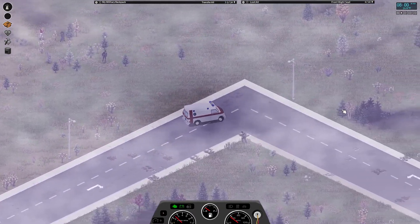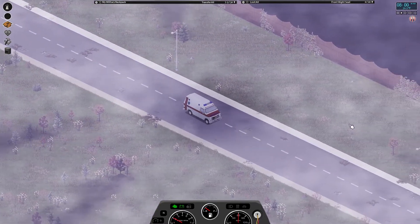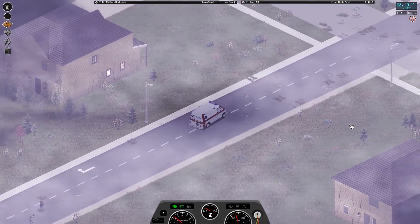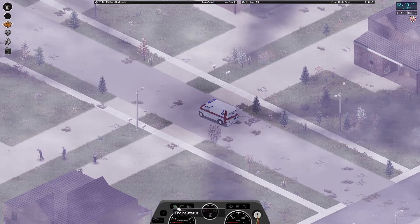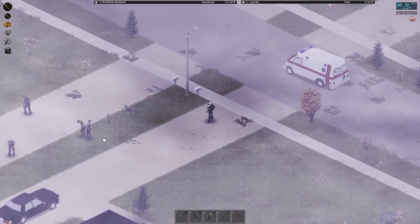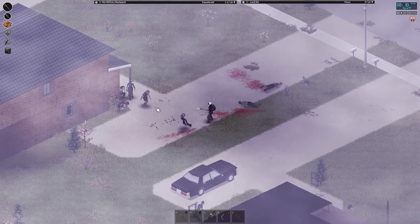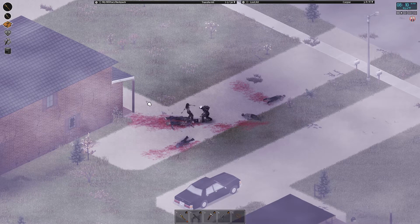These houses should be right over here - yep, there's the fence for them. There's a few zombies around here, doesn't look like there's too many to handle, so it should be pretty safe. Let's get the spear out and get going. Four over here, spear them. You know, with this high level spear it's actually not so bad - well, unless you get cocky.